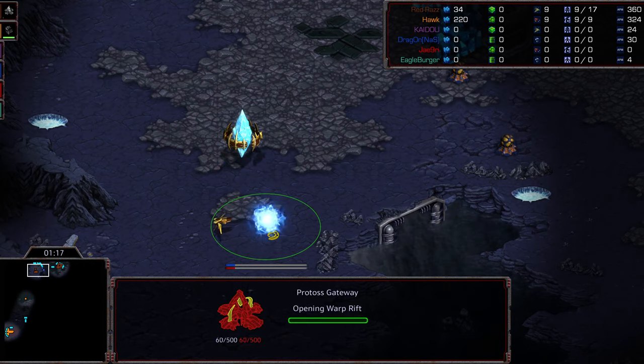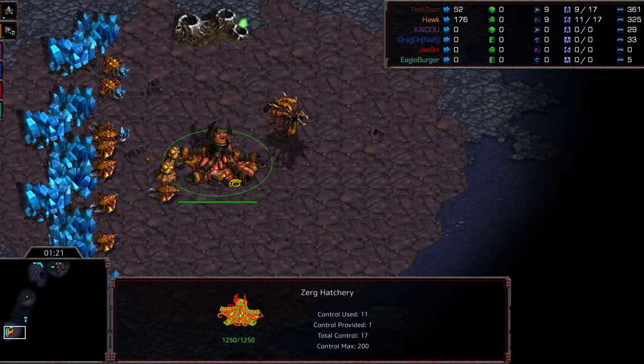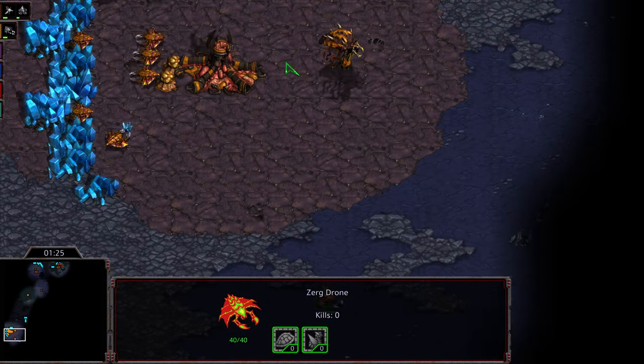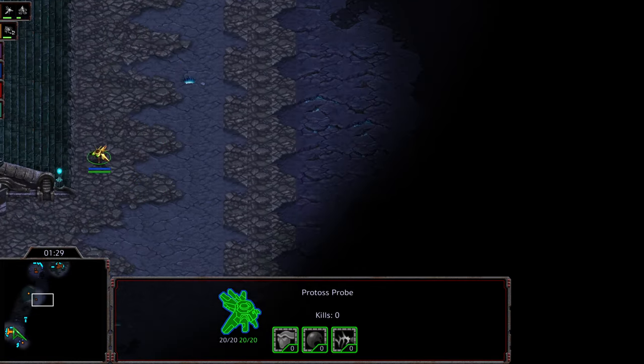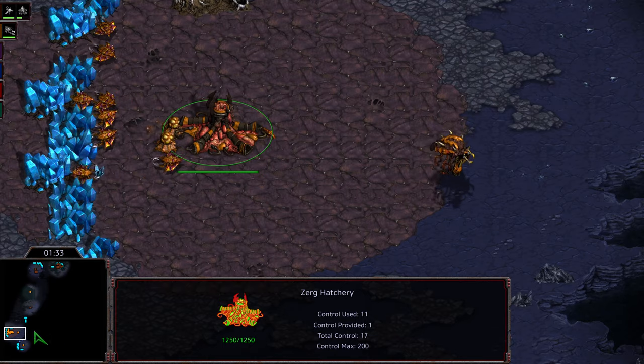Raz has already got that pylon at front. It looks like he is going to open gateway first to be a little bit more aggressive. We are seeing an overlord first opener from Hawk. The probe is moving out and making its way towards Hawk's base, so Raz is going to end up with that first scout overall.